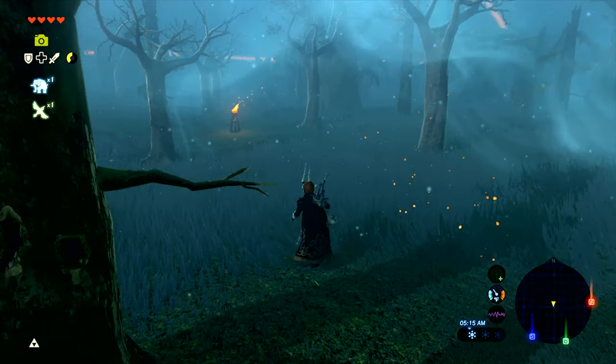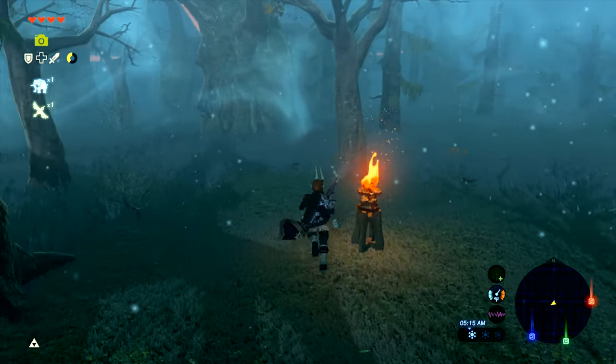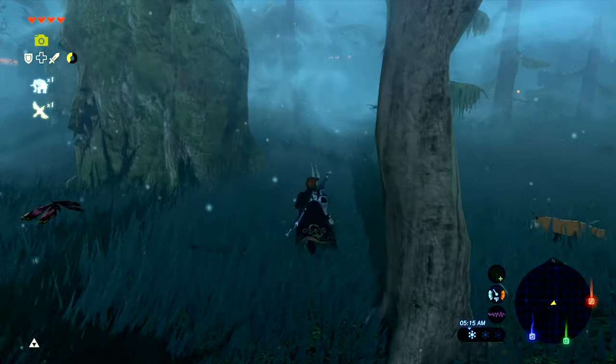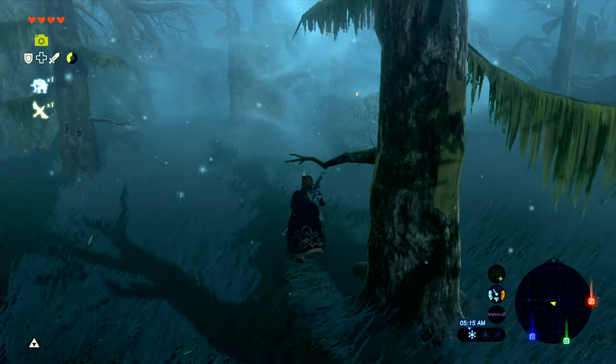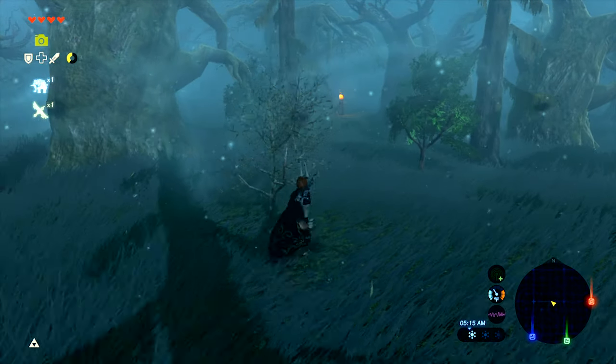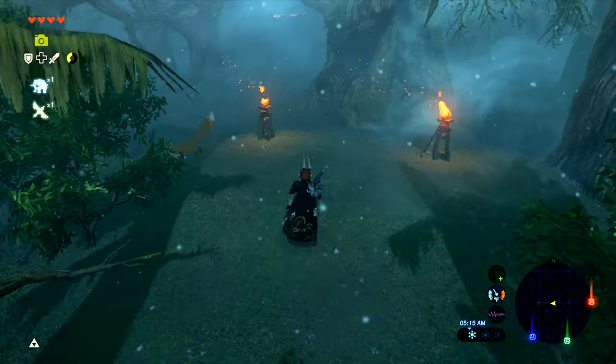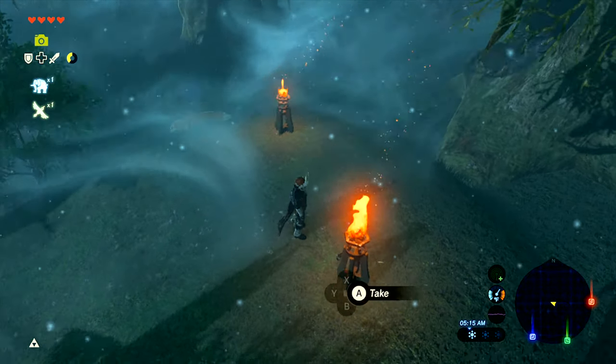Through the Korok Forest I actually learned something — I didn't want to give up one of my weapons to pick up a torch, and I discovered that you don't actually need the torch. You can just look at these little wisps floating around in the air. Watch these wisps closely and you'll notice that every time we come to the point where I need to change direction, the wisps actually change direction as well.